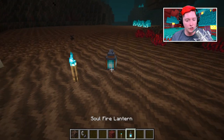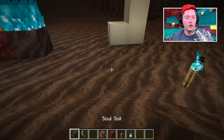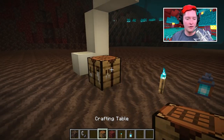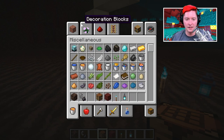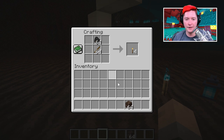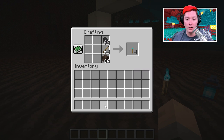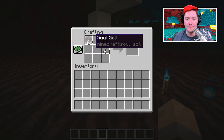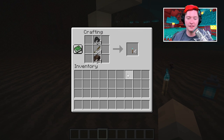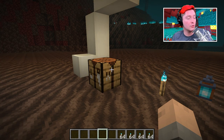Now let's talk about the soul fire torch and soul fire lantern. The recipes are fairly simple — you just need some soul soil to start. A normal torch recipe is straightforward: sticks and coal stacked on top of each other. To make the soul fire torch, just add a piece of soul soil to that recipe and the color changes from orange to blue. It's a shaped recipe but can be placed anywhere in the crafting grid.